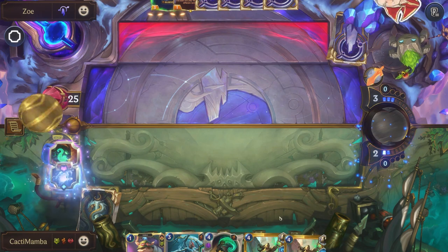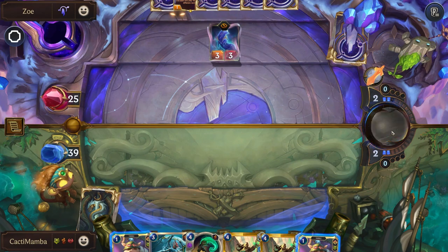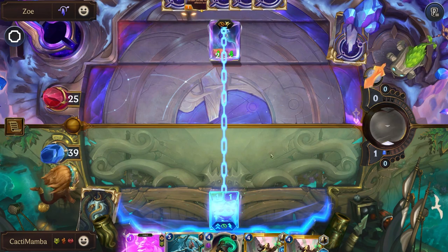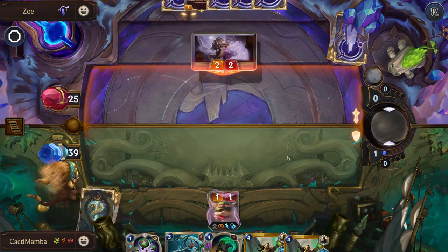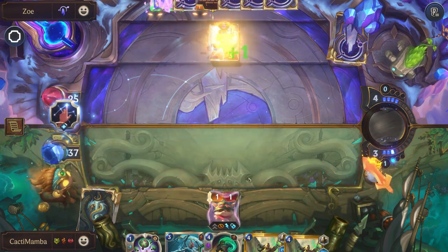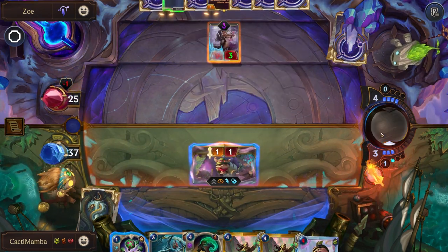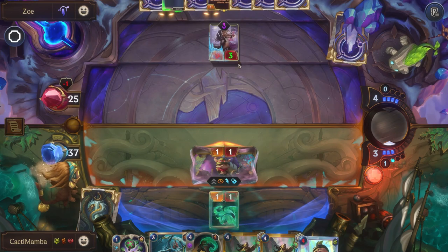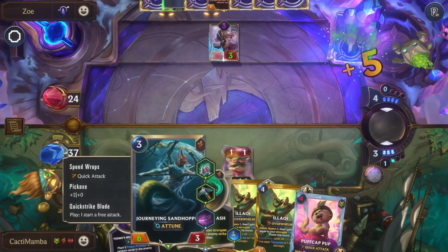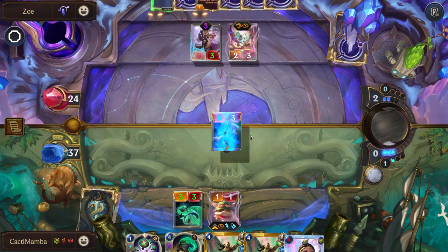We got Teemo so we can capture whatever they play — maybe they play Zoe. They're probably going to play this first though. We got more out of them before we take them away. We're obviously not blocking — why would we? We're going to attack first because they've got the stun anyway, so we play that first to get our free first tentacle spawn, and then afterwards we play this to get the play there.